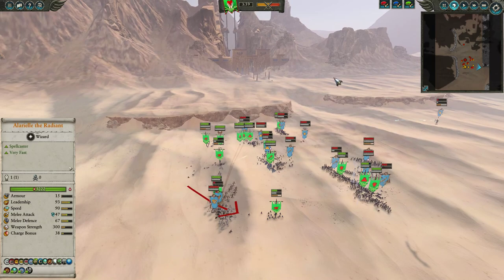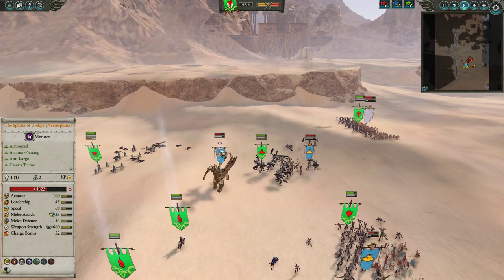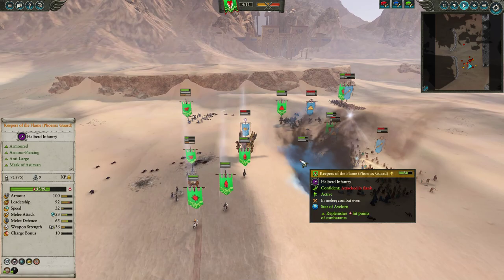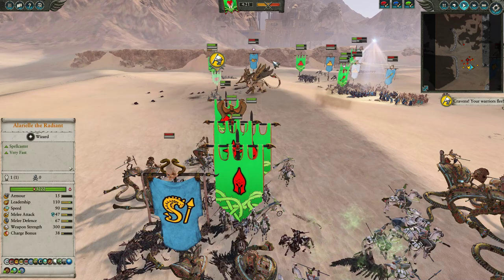Unfortunately, my opponent gets his Necropolis Knights in there, which caused a bit of a disaster — something I hadn't really prepared for. They're going to start wailing on my poor Reavers. That said, the Bone Giant is basically falling apart and starting to crumble, which is very bad for him. Elsewhere, the Sphinx of Usekh is piling through with a buff cast and drops the Incantation of Curseblades. A Star of Avrilorn goes down to protect the Keepers of the Flame from a vortex, and these bad boys are just holding their own against the Shabti and the Spears.